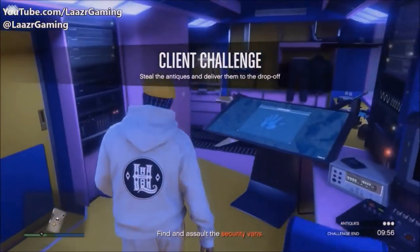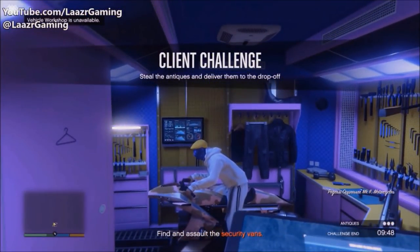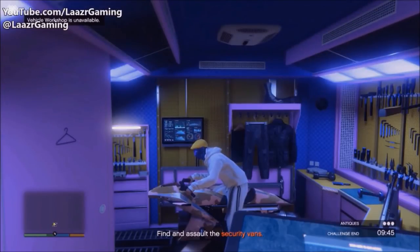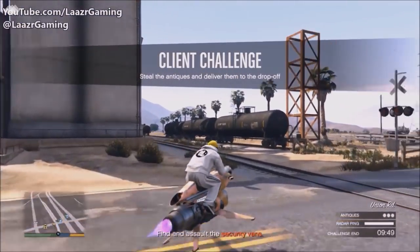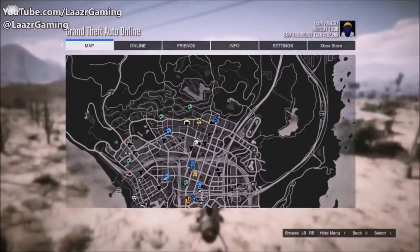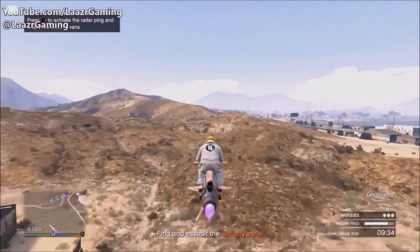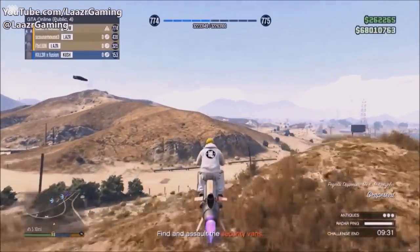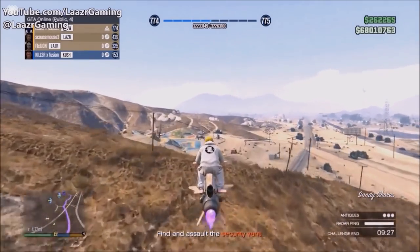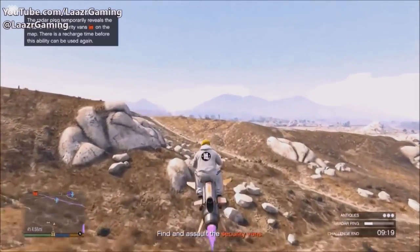Client job five is the first co-op mission. You have to locate two or three trucks carrying antiques. To find them, press right on your d-pad and the trucks will briefly appear for about five to ten seconds. Make your way toward where they show up, and after every 20 seconds or so it recharges so you can keep pressing right on the d-pad until you get close enough to pinpoint their exact location.